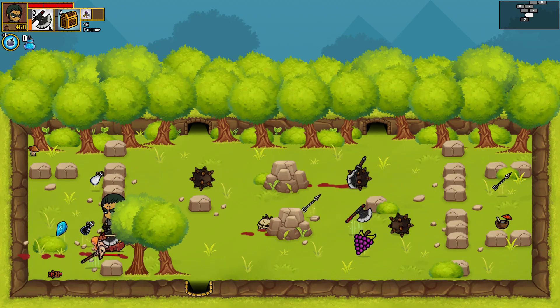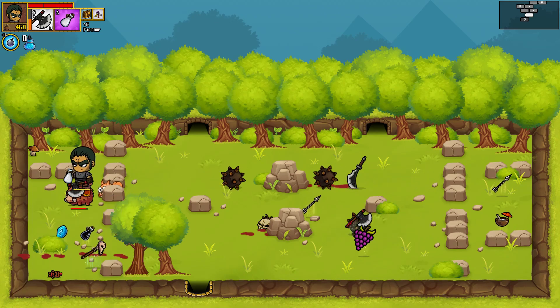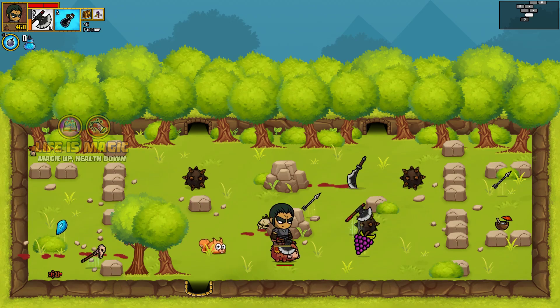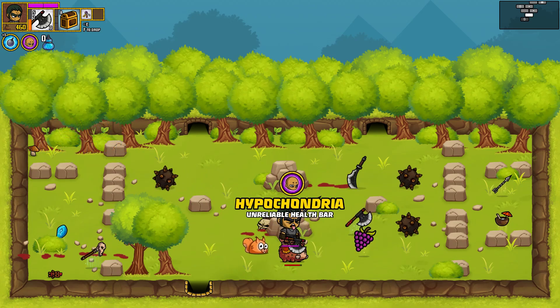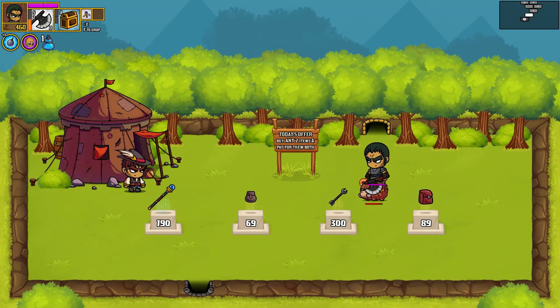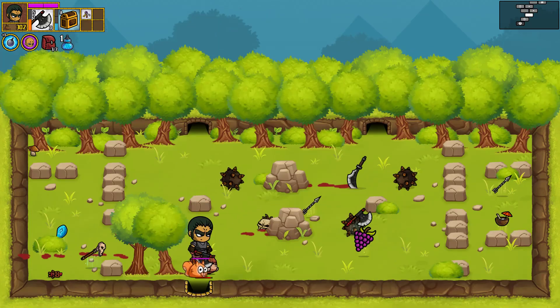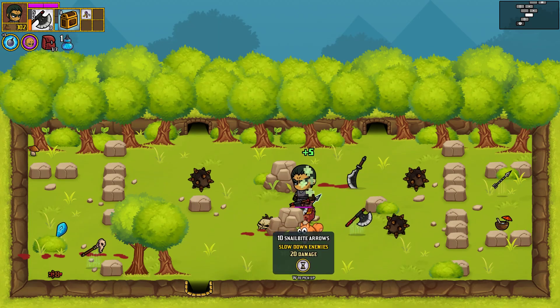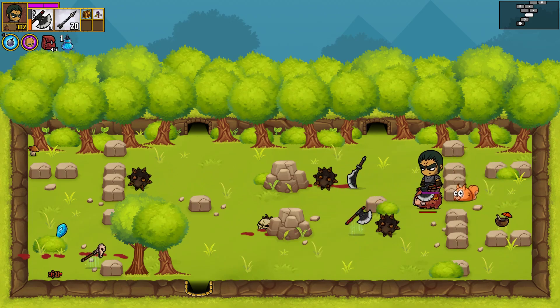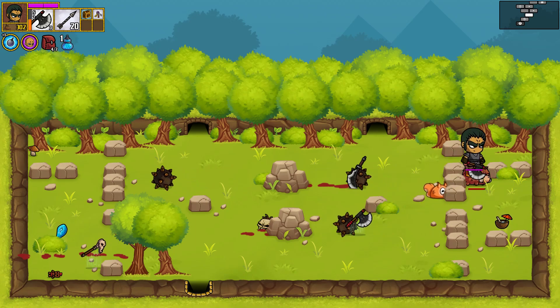Man. There goes my bomb. Whatever. This run is not going well — this run is not going anywhere, it's awful. Okay, we're gonna have back space so that's not a problem. We're gonna grab some arrows now. What do we do...